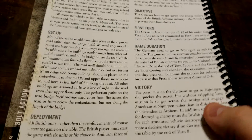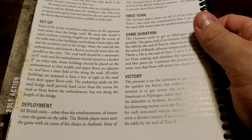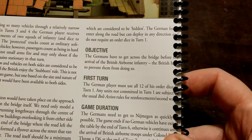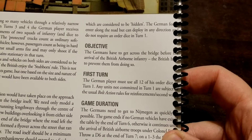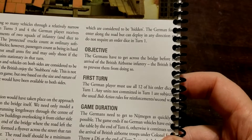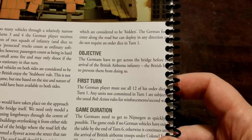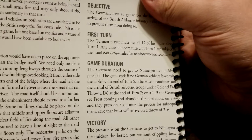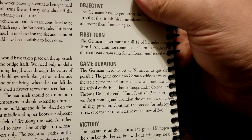For deployment, all British units other than reinforcements start on the table, and the British player must start the game with six units of their choice in ambush, three of which are considered hidden. The German force enters along the road but can deploy in any direction and does not require an order dice on turn one. The objective is simple: the Germans must get across the bridge before the arrival of British Airborne, and the British must prevent them. On turn one the German player must use all 12 of their order dice; any units not committed are subject to the usual second-wave reinforcement rules. The game ends if no German vehicles have exited the table by the end of turn six.